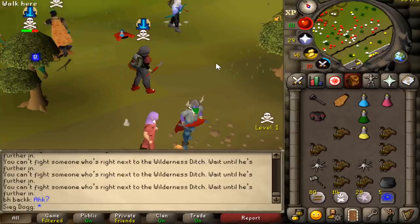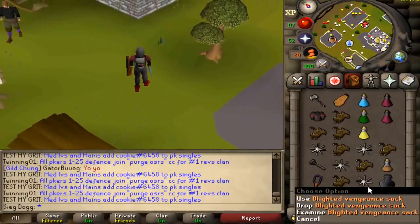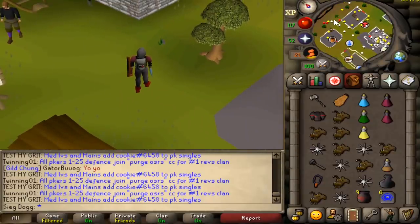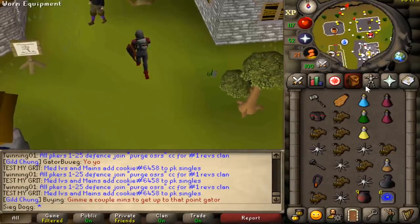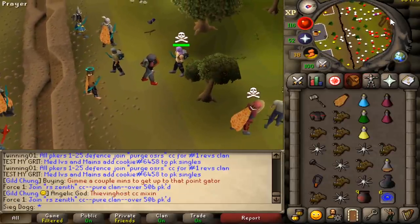We've now bought some blighted stuff — blighted avenge stacks and blighted super restores, which should save some cost. Then again, I'm risking like 11-12 mil regardless because of this setup, so it doesn't save that much money.